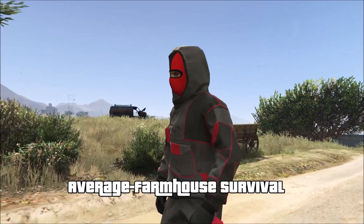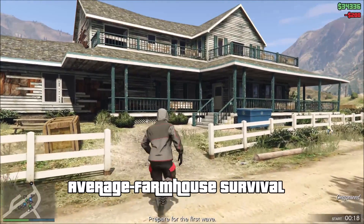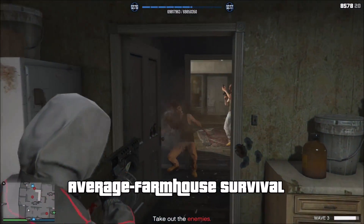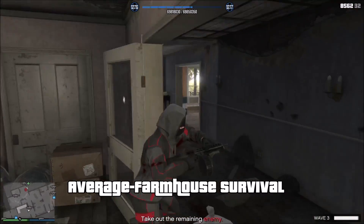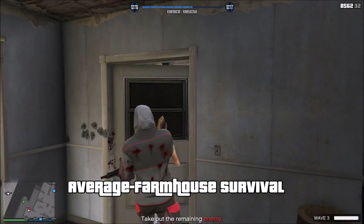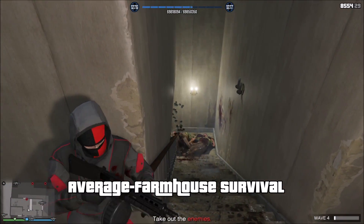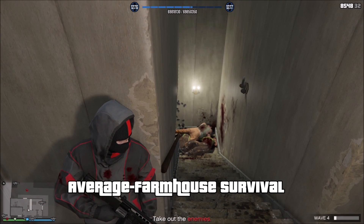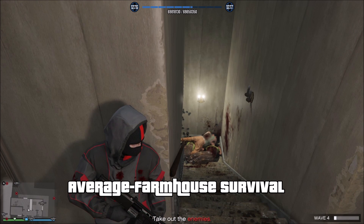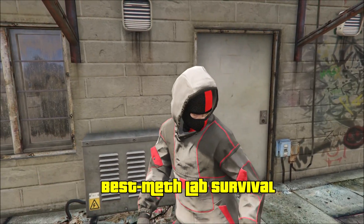For the next average survival map, we have the farmhouse survival — the O'Neill Brothers house from the single player campaign. The best part about this map is that there is an interior: a house you can go into. Enemies will sometimes spawn inside the house or around it. What I don't like is that there are so many rooms, and enemies pop in and out of the radar so you don't always know exactly where they are — you could bump into them at the wrong moment. You can go upstairs and take cover near the staircase, which is the only way for them to get up. But it just gets really boring sitting on the staircase shooting anyone that comes up — it's extremely slow-paced.